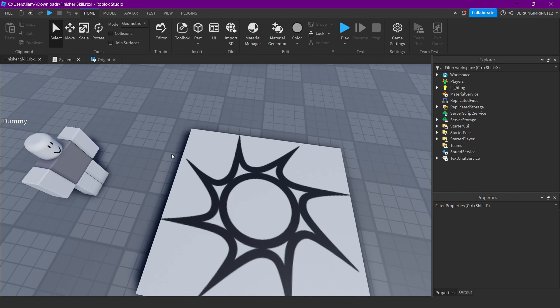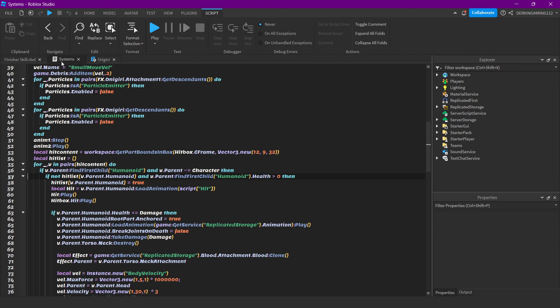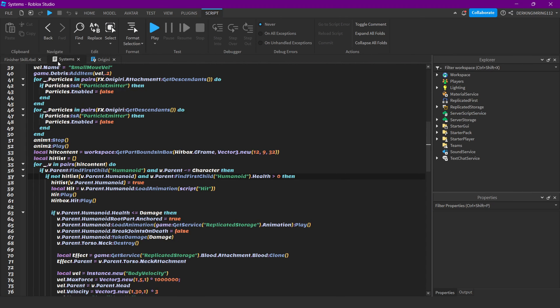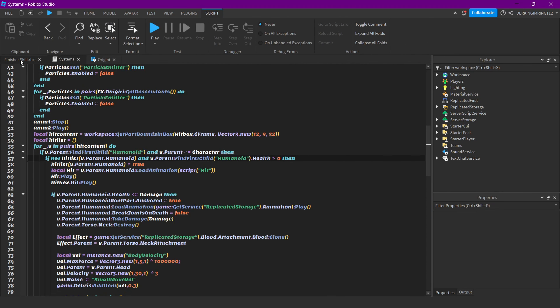Let me show you how I did it. For this example I used Sunny Returns' Zoro Onigiri model. You can find it on my Discord. Go into your script, build, deal damage, and then we just have one line that's important.